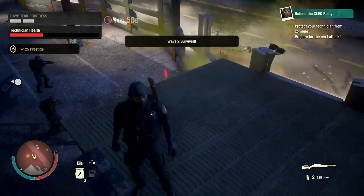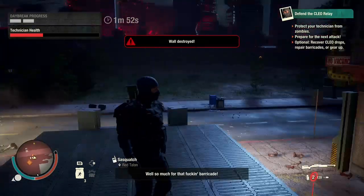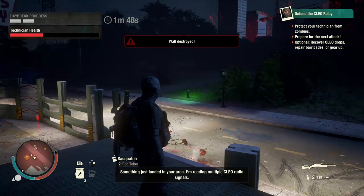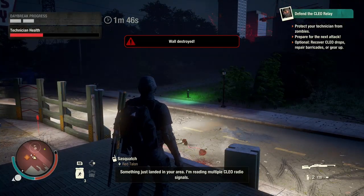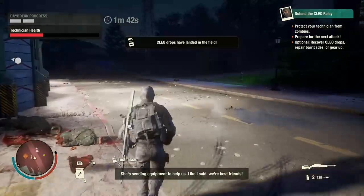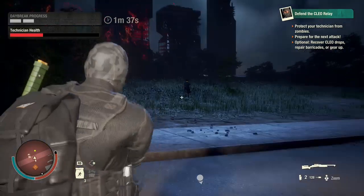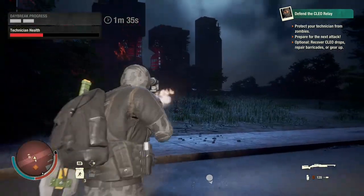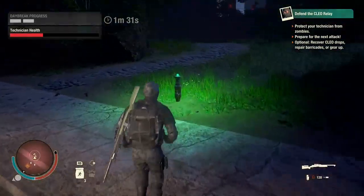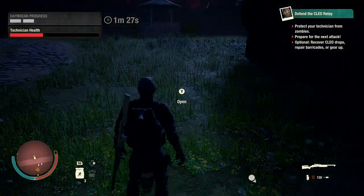It's best if you can get three humans to play. After wave two, waves two, three, four — all the waves — they drop Cleo Support Units. Now they drop multiples out in the field. I'm just going to show this one for example — you'll find out there are many more when you play Daybreak.